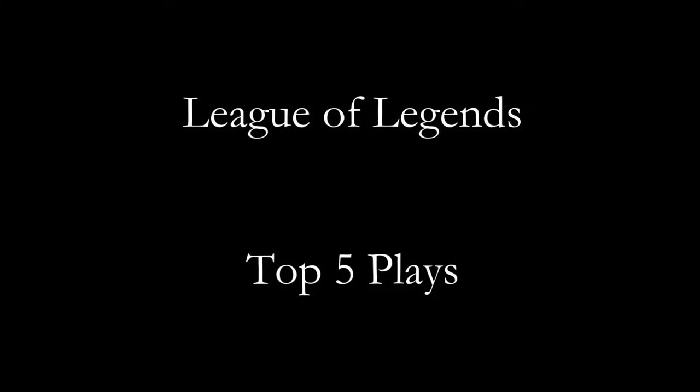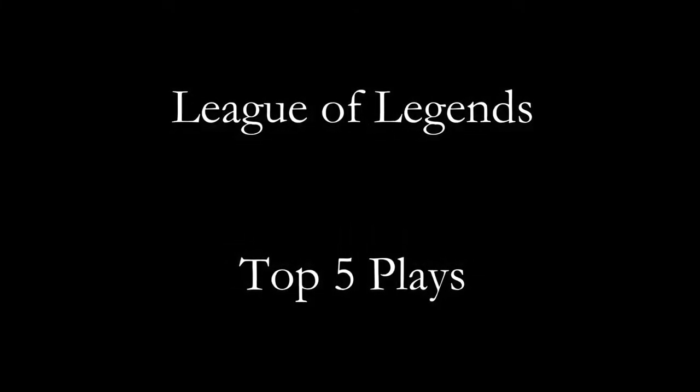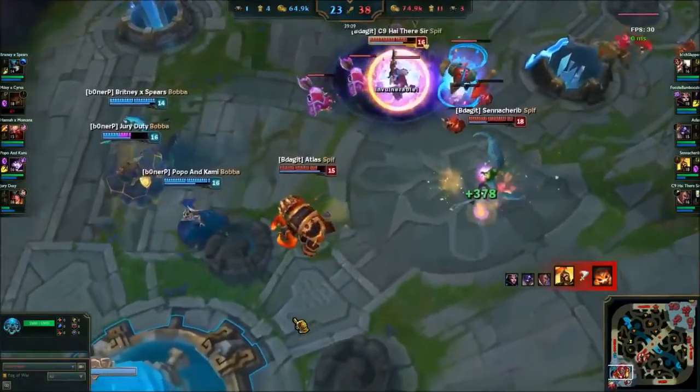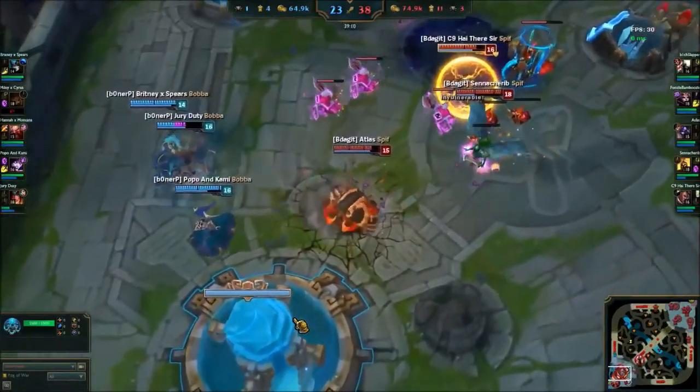Every team knows how grueling it is to prepare for a tournament, but when you see your hard work culminate in a series of plays such as these, you can't help feel that the tournament is already in the bag. Starting us off at number 5 is Luke's Alistar, who takes charge with a series of clutch flash plays that secure kills on the priority targets.